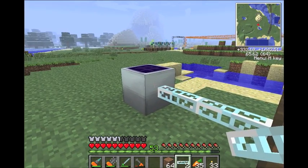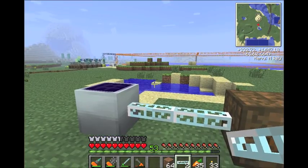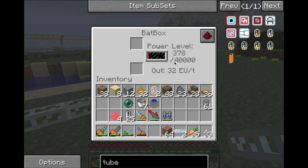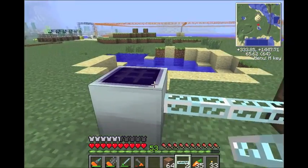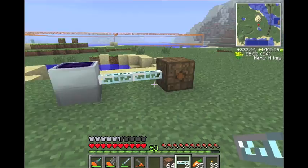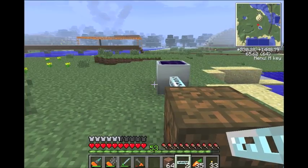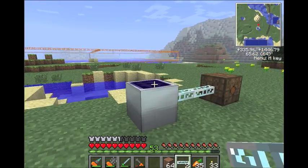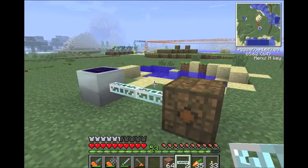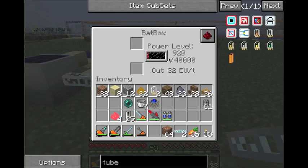It produces one EU per tick, so that's eight EU per second when the sun's out. If it rains, snows, or it's dark, it produces no EU. So right now it's producing — it's building up pretty quick, quicker than any other source of power I've shown. And if you build out a good amount of these, like if you had 16, you're going to get a lot of power. They're a pretty simple machine. I don't want to get into advanced solar panels yet because right now if you're playing and following along and building as I build, you don't need them.